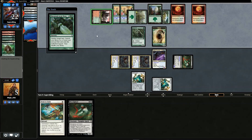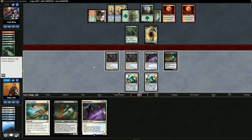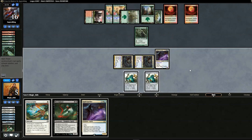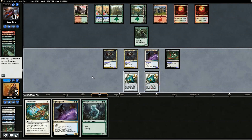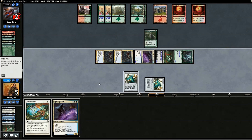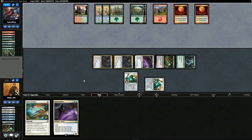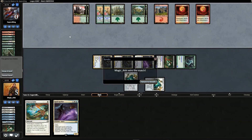We swing for a lot, opponent blocks. Opponent uses Acidic Slime to kill our only land — we Spell Quell it. We swing with everything except Spell Queller. We Vial in Bloodghast, pull Strangleroot Geist. We swing with everything — could we win this? Opponent seems to have just enough but we check — no, we think we got it. Opponent pulls a land and puts it into play untapped. We win on the comeback despite facing two Blood Moons and two Bonfire of the Damns.